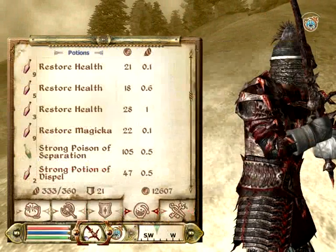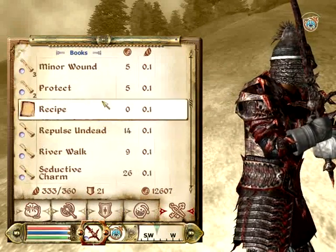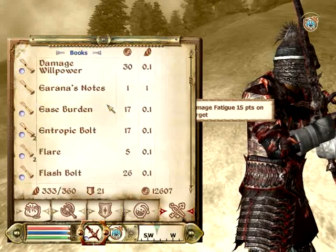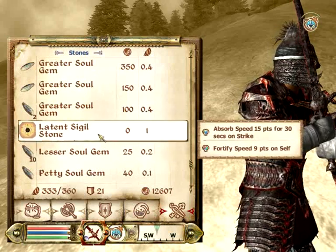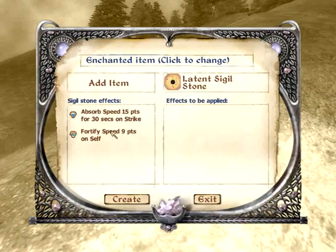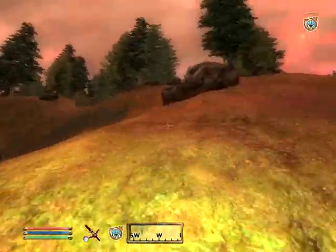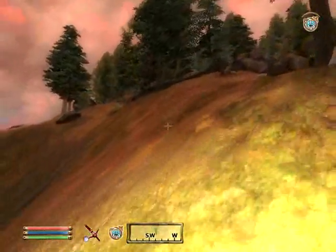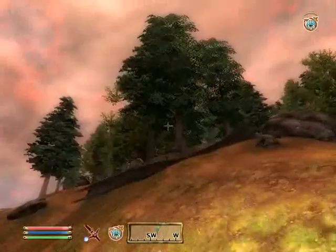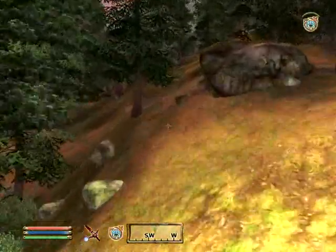I will show you items. You have the Sigil Stones in your scrolls. I believe you can either stick them to weapons or just use them. Latent Sigil Stone: Absorb Speed 15 for 30 seconds on strike, Fortify 9 Speed on self. Yeah, you can add it to a weapon. That's what the Sigil Stones are for. This one is actually really bad, but you will get some good ones if you keep closing the gates. They are not super powerful, but they are helpful.